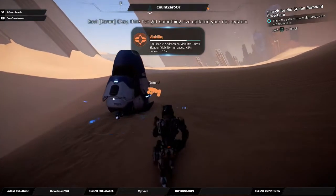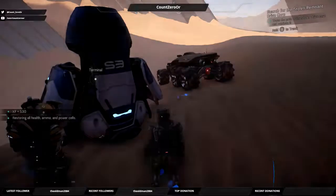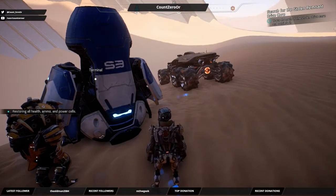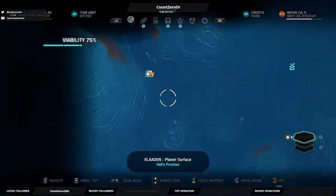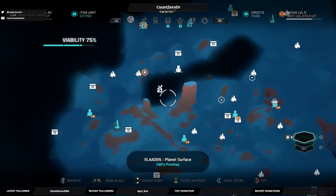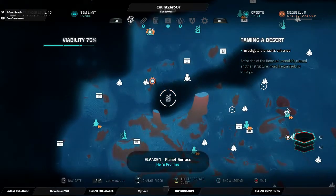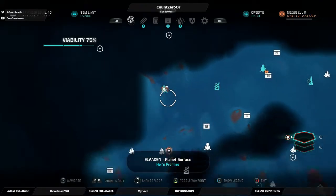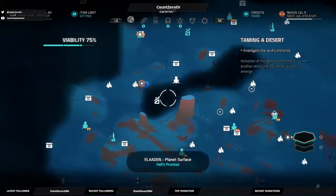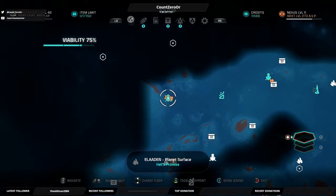Scavenger scum. Okay, think I've got something — I've updated your nav system, bring the Nomad over here. So here we are. And it's not far from the vault too. So basically, once we hit up these two, like this and the vault, we can come back over here, grab Jol, and hit up these last two.